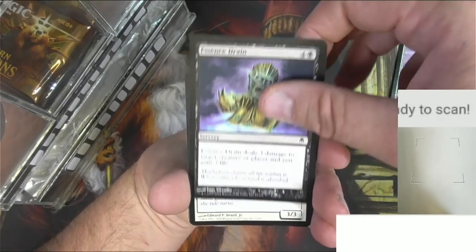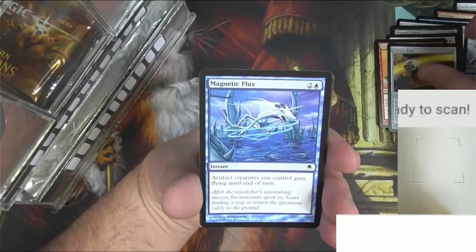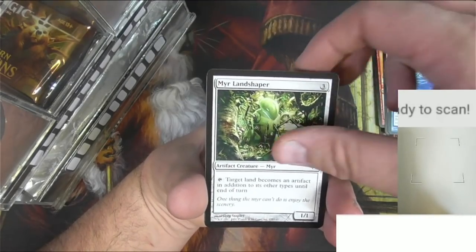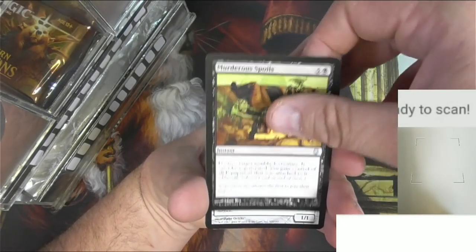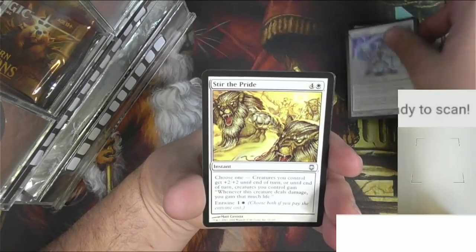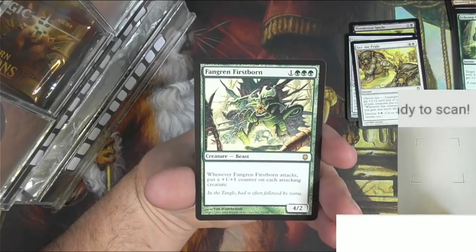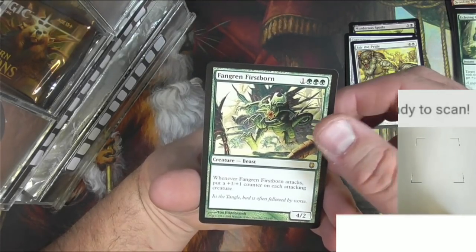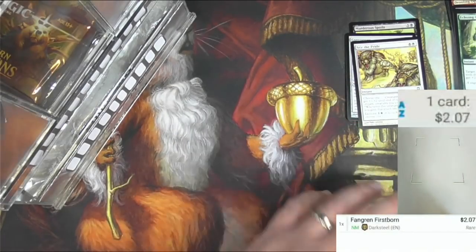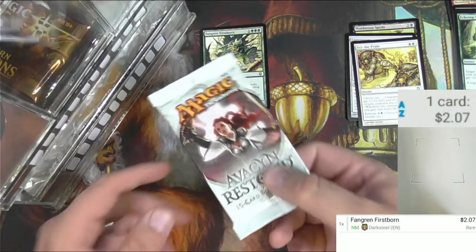We got Unforge, Silicon Engineer, a Spire Golem, Essence Drain, Mystic, Drooling Ogre, a Leonin Bola, Flux, Landshaper, Courage for uncommons. Got Murderous Spoils, Core Tapper, Stir the Pride, and a rare Fangren Firstborn. It's a beast - whenever Fangren Firstborn attacks it won't count on each attacking creature. Two bucks actually, I was surprised. Off to an okay start.